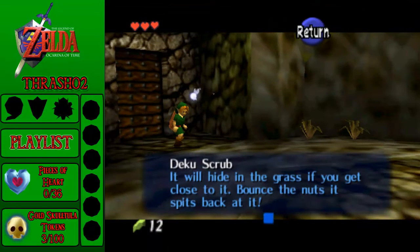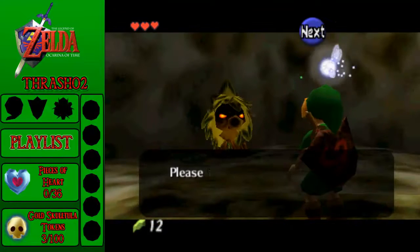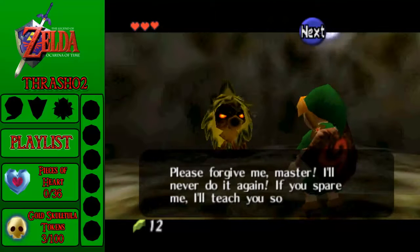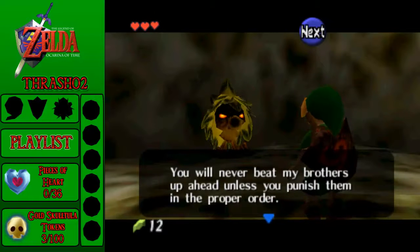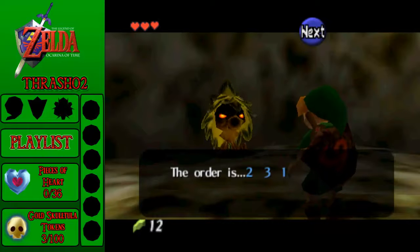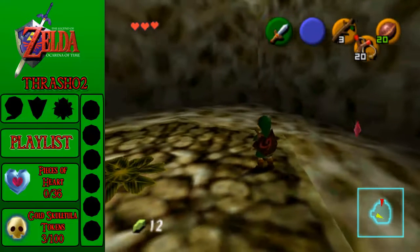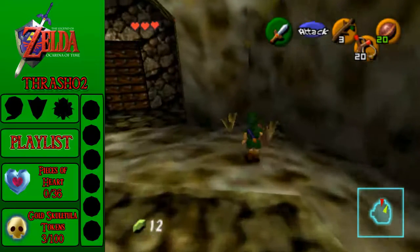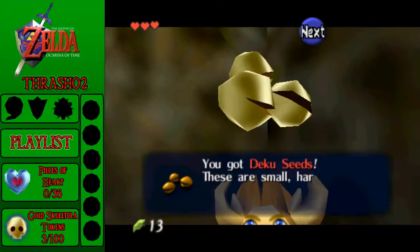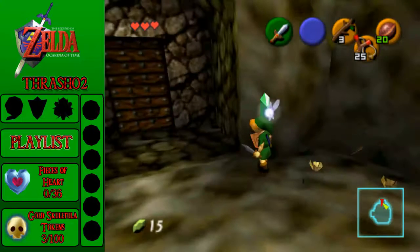Let's examine the Deku Scrub. 'It will hide in the grass if you get close to it. Bounce the nuts it spits back at you.' Deku Scrub defeated — he's still bouncing around. 'Please forgive me, Master. I'll never do it again if you spare me. I'll teach you something cool. You'll never beat my brothers up ahead unless you punish them in the proper order. The order is two, three, one. Twenty-three is number one.' There's an interesting thing — these Deku Scrubs feel really bad that they're giving you the answers to proceed in the dungeon because they're betraying their own kind.